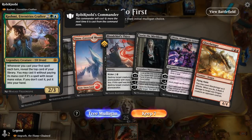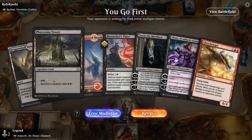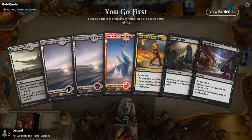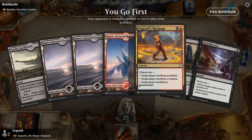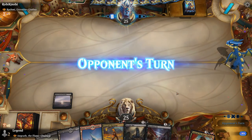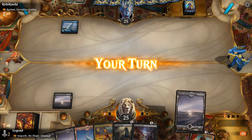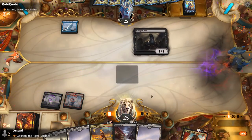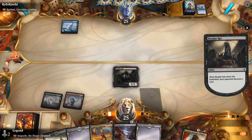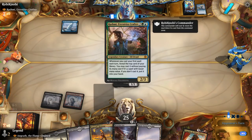We're on the play, facing Rashmi Eternity's Crafter. This hand feels a little bit slow without early creatures to sacrifice to Phyrexian Tower — we won't be able to ramp into our Planeswalkers. This is a little bit better: more early removal to deal with Rashmi, potential ramp artifacts, and then we've got Angrath at five mana. Our opponent is playing quite a few instants to synergize with Rashmi's ability — that makes sense.